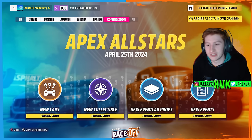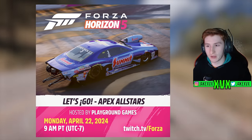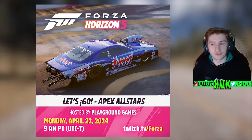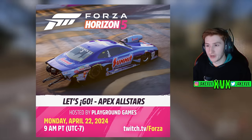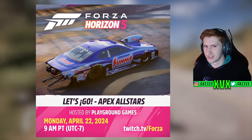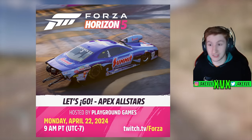The splash screen still says new cars, new collectible, new event lab props, and new events — we knew all this, we've been over that. Well, over on the Forza Horizon 5 socials, this image was posted just a couple of days ago, announcing the Let's Go live stream where everything's going to be announced on Monday. And what's in the wallpaper? One of the new cars, and it's a very interesting one — it is the Camaro Pro Stock, a drag car essentially.